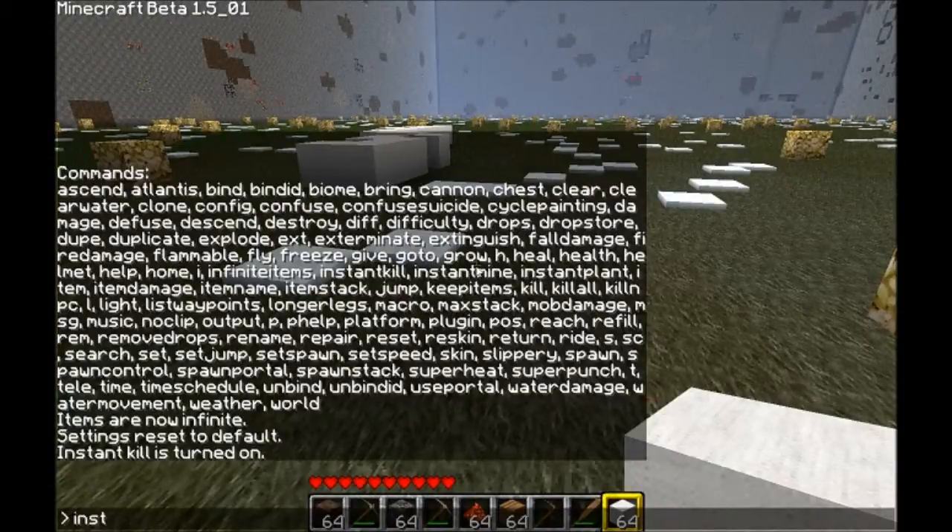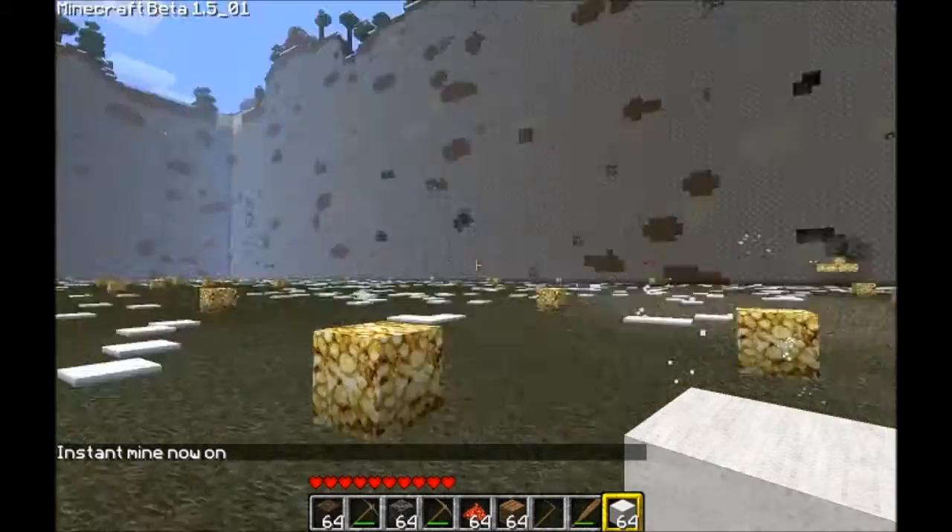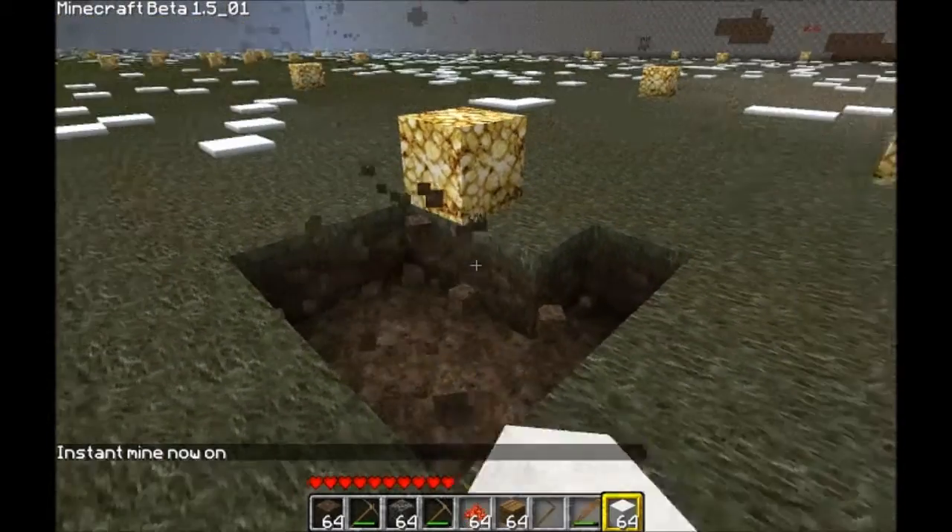'Instant mine' allows you to mine anything with whatever you're holding in your hand — just one click, really quickly.